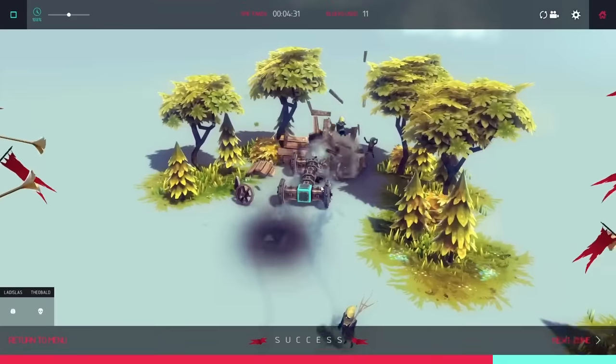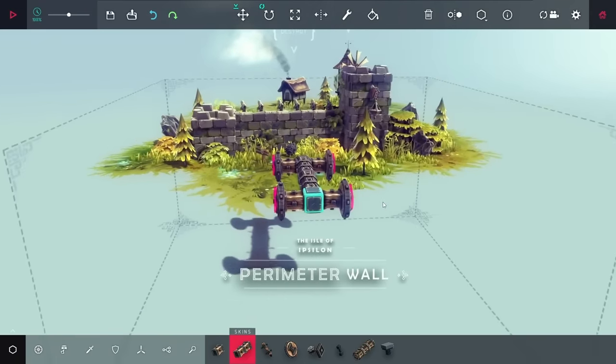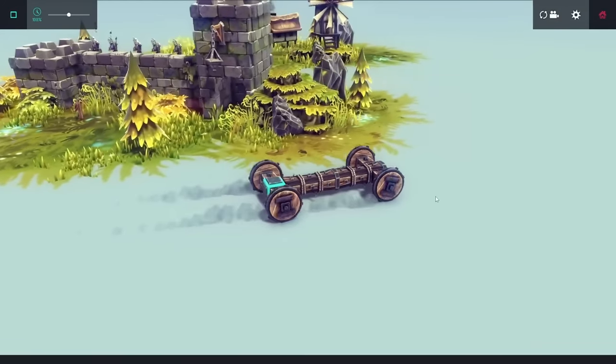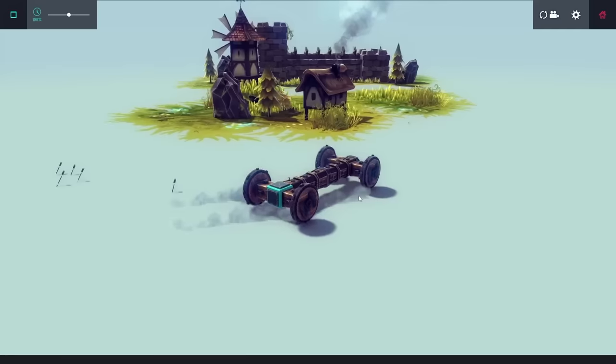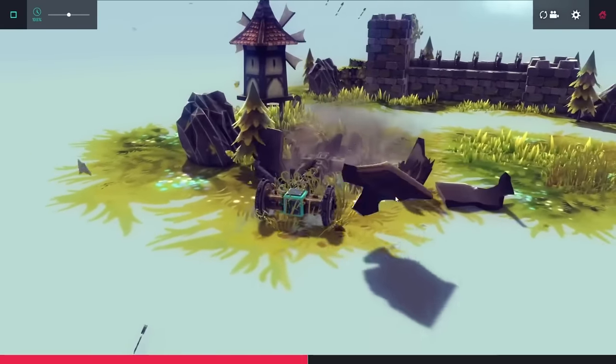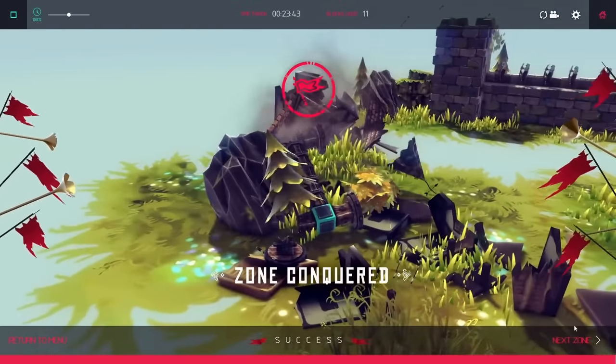Surprisingly, this car was getting me pretty far, and even level three I'm still able to just run into things and beat these levels. I was thinking my luck was going to run out on the next level because there's a massive castle in the way. Normally I'd use bombs, but I realized you could just go right around it and get up on the mount to destroy the windmill.